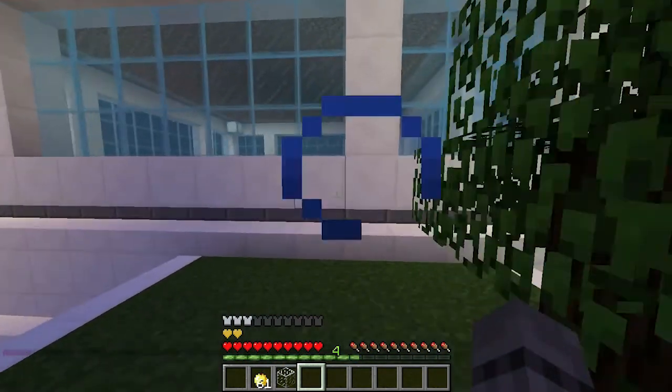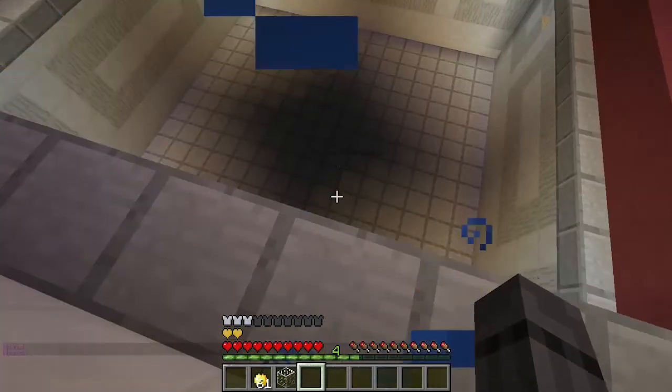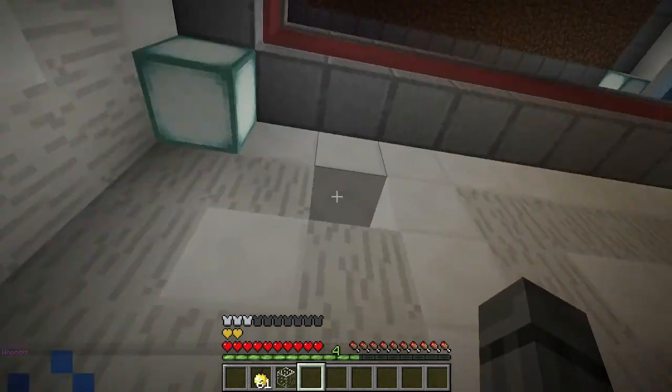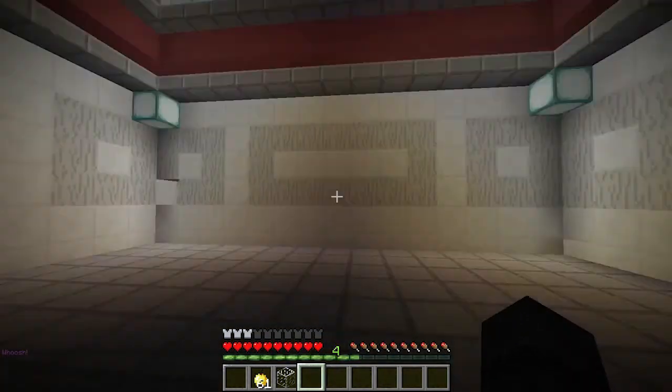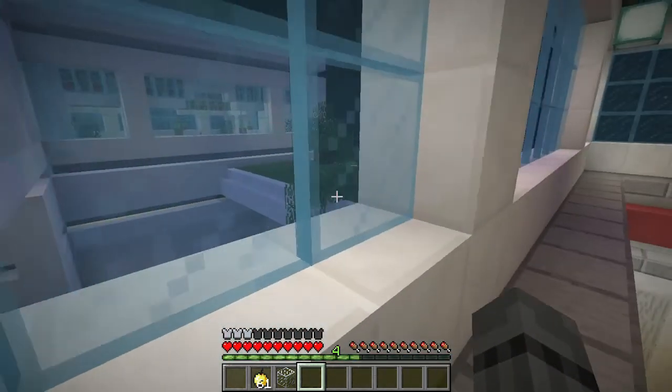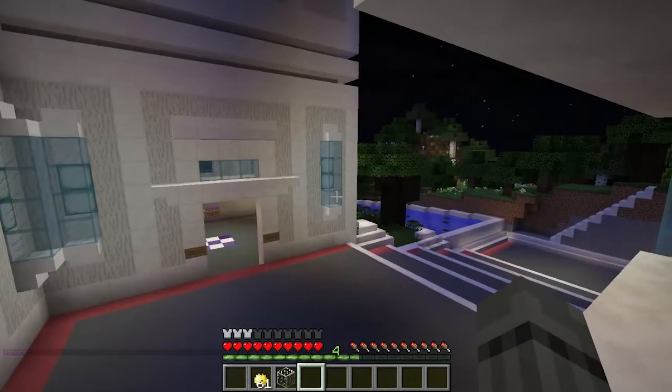Let's get through there and over here to check out this room. This room is just an empty cool room for future use. There is a hole there which I forgot to fix, and there's another hole over there. Okay, this isn't as well built as I thought it was. Let's go up here — and don't fall down.